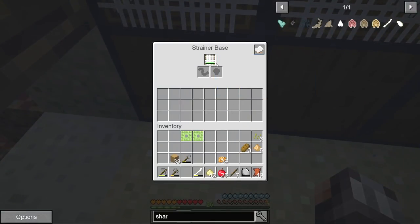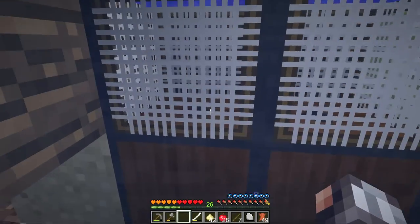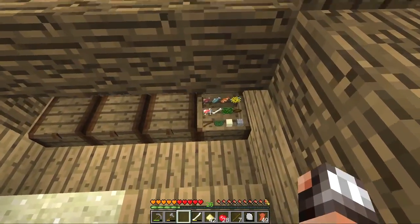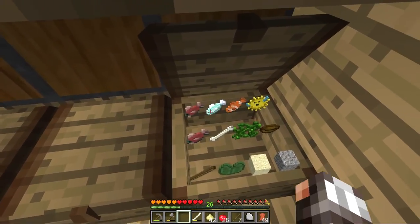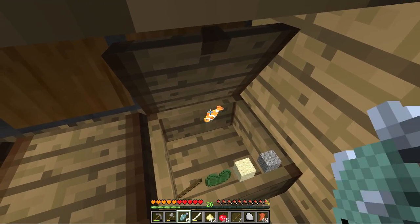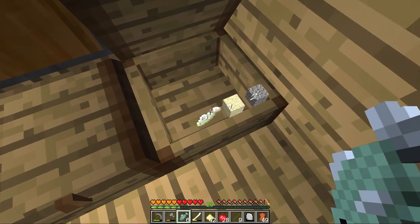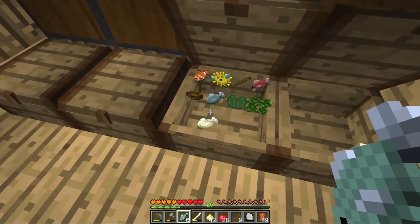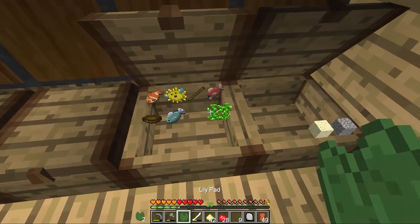This strainer actually has 117 uses left — so it has a finite amount of uses, these nets. And this is now absolutely full. Let's pick up all of the stuff here — make space for the stuff that's coming in. Look at that, we've already got two bits of gravel and a bit of sand there. That is awesome.